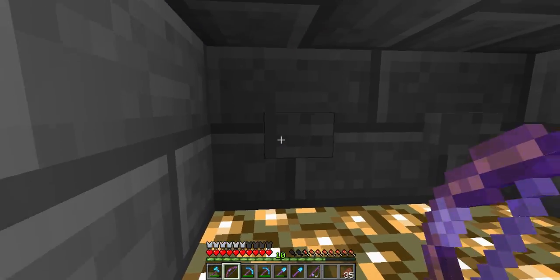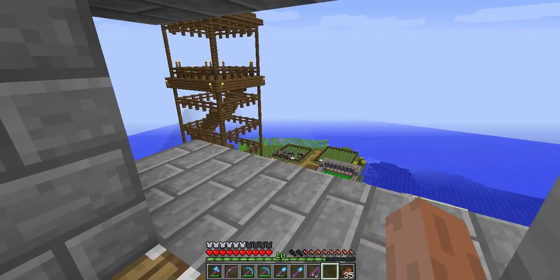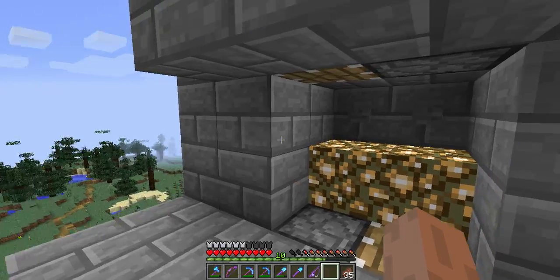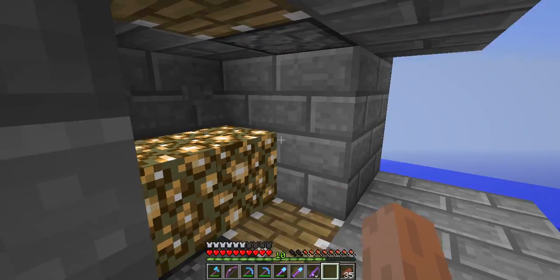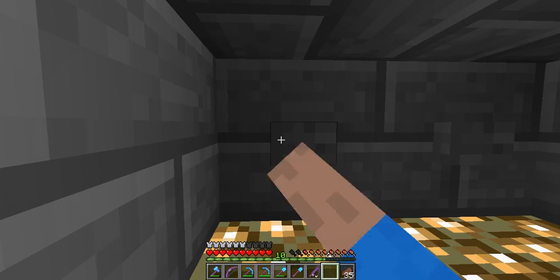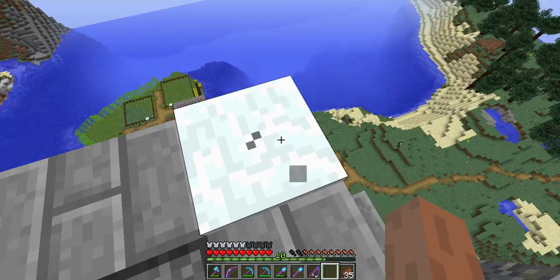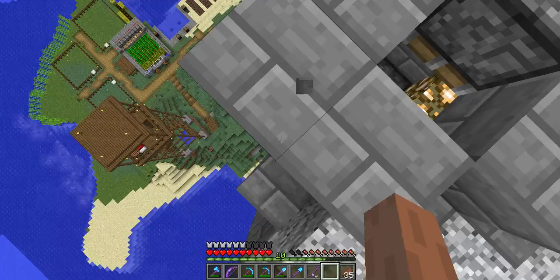This is our elevator. You can just press right here to go up. And here we arrive at around the same level as the watchtower. You can actually hear the note block that notifies me that I have arrived on a new floor. And I can actually go up further.